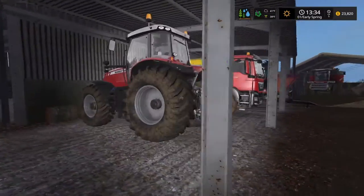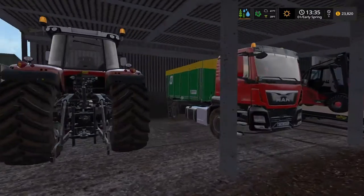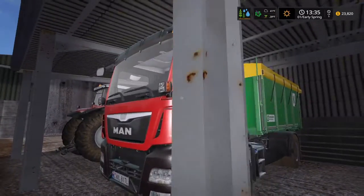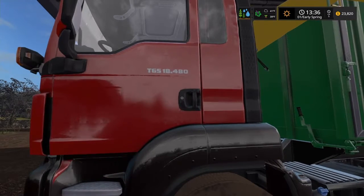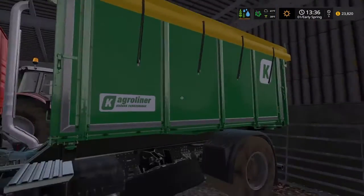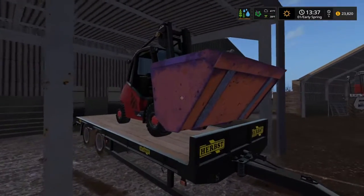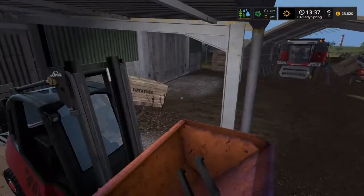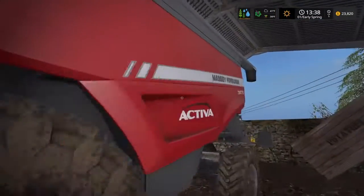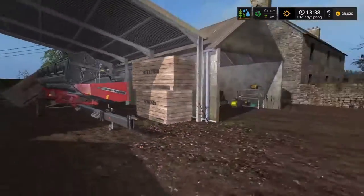I'm going to go through my machinery right now. Got the Massey Ferguson 7726, nice version. Got the MAN dump truck, the T65 18.480 with the agro liner dump. Got a trailer for the forklift which has the forks on it and the bucket. Got the combine, the standard Massey Ferguson, search and header, and the header trailer.